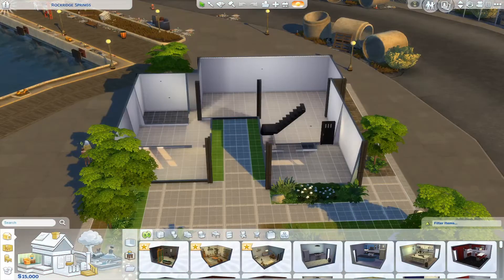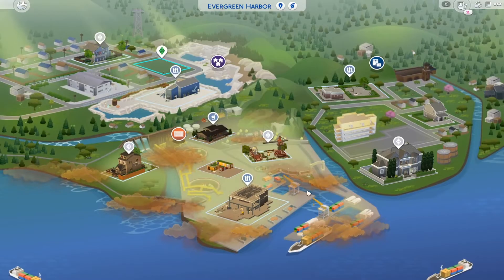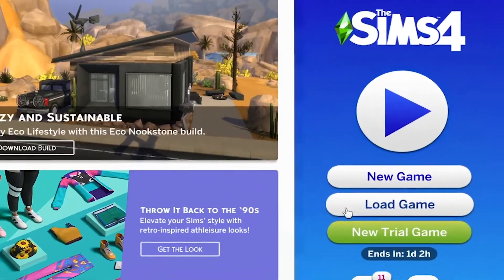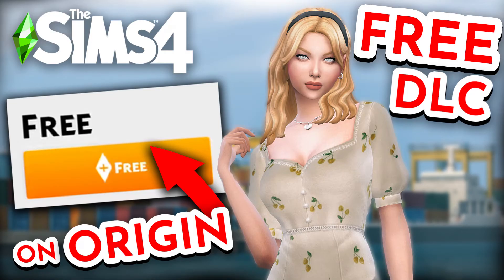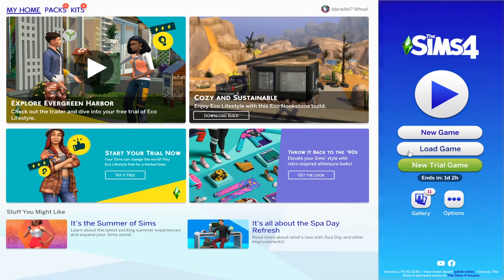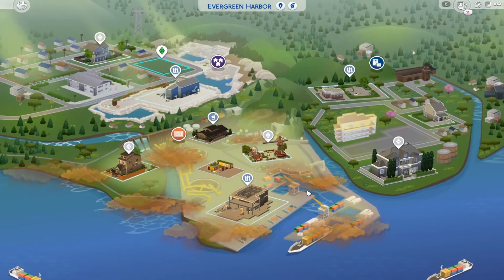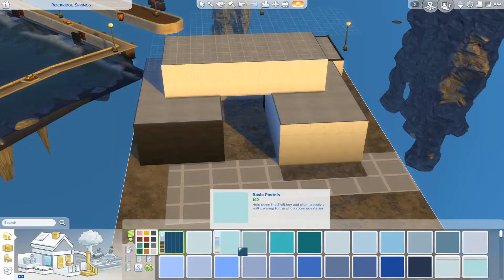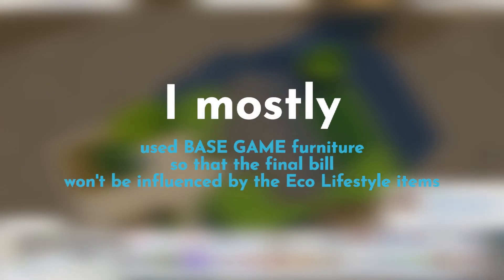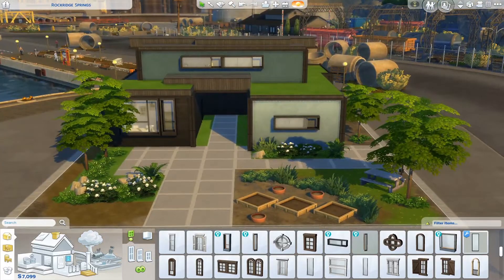So basically, I made sure to build a whole entire house in this world which is tied to the Eco Lifestyle pack. If you didn't know, this pack was offered for free as a trial for about two days. The thing you need to know is that I built this house in this world, but I particularly used wallpapers, flooring, grass, decorations, and furniture that are mostly base game.